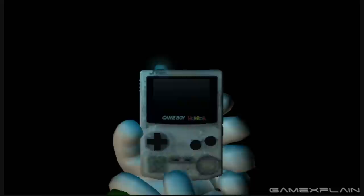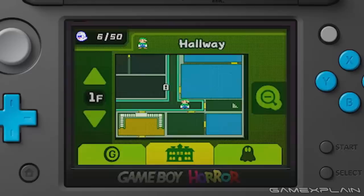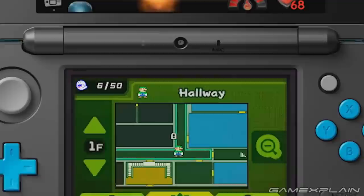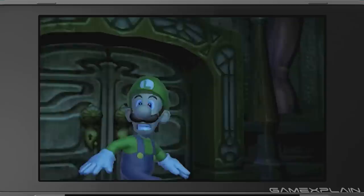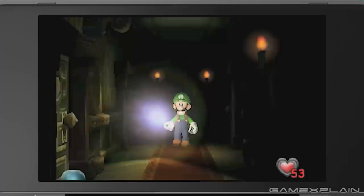Interestingly, while the map in the original game was fully 3D and isometric, this one appears to be top-down in 2D, making it unlikely that you'll be able to swivel the camera as you could in the original game. But you can still toggle between floors using the touchscreen arrows on the left, as well as zooming in and out with the magnifying glass on the right. The Boo counter has also been moved off the main screen and onto the top-left of the Game Boy Horror, although the Boo tracker itself, which lights up whenever a Boo is nearby, still remains on the main screen. Furthermore, it appears that the game will no longer display the name of whichever room you enter on the main display, which makes sense since the title is already displayed persistently on the map screen.